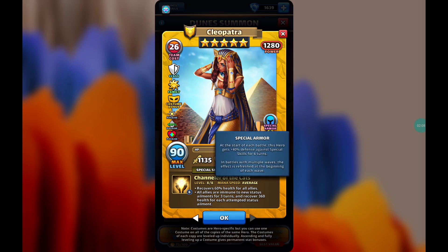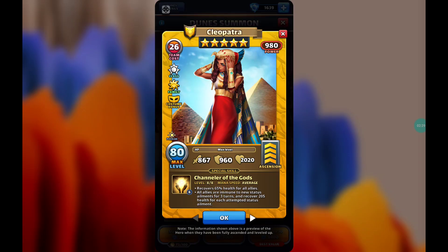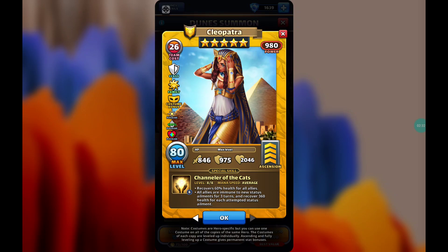She benefits from the ether talent, which is not the best but also not the worst. Her special skill, Channeler of the Cats, runs at average speed. At average speed, she recovers 60% health for all allies — a decrease from 65% on the original version. All allies are also immune to new status ailments for three turns and recover 360 health for each attempted status ailment.